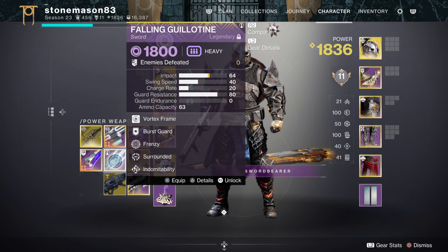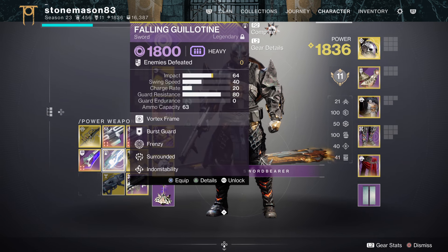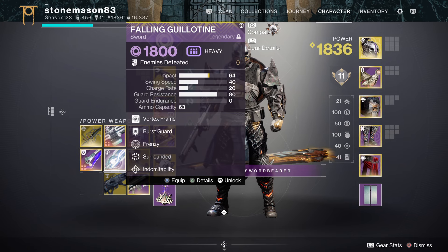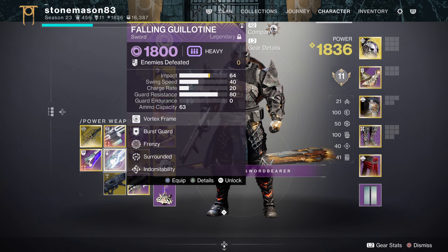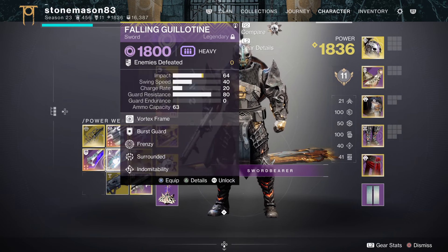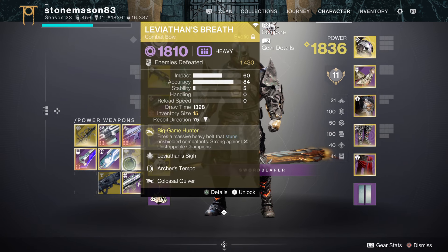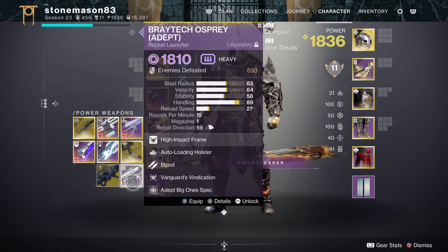I've got a Falling Guillotine with Frenzy and Surrounded — the max damage god roll you can get, with 15% from Frenzy and 40-plus percent from Surrounded, both enhanceable in The Final Shape, so this could be fun. Then I've got Other Half, but if you have a good Falling Guillotine — especially a shiny with Eager Edge — you wouldn't need Other Half. The only reason I'm using Other Half is to have a void sword with Eager Edge.